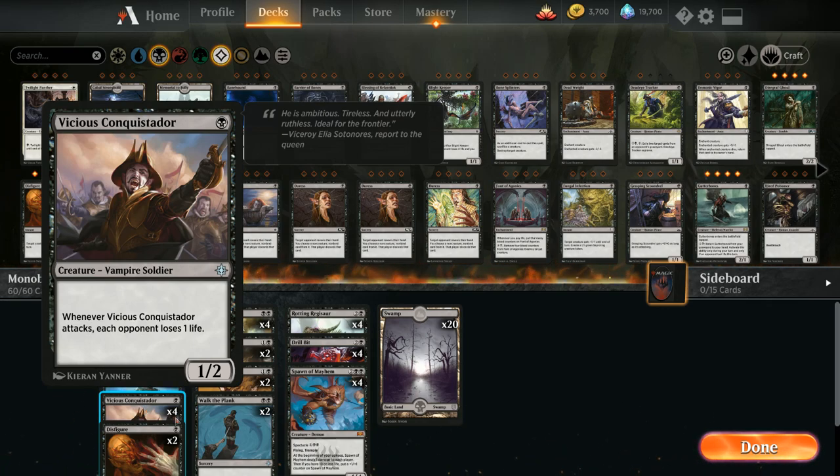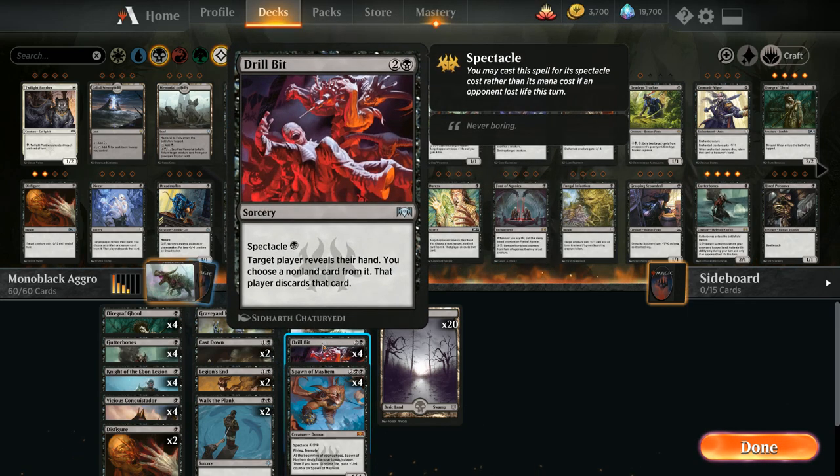We do have some Spectacle cards in this deck besides Spawn of Mayhem. We've got four copies of Drill Bit, which has a Spectacle cost of just a single black. For one mana we can cast it if the opponent lost life this turn, look at their hand, and take any non-land card from it — giving us nice hand disruption, maybe taking away a key removal spell or sweeper to disrupt the opponent's game plan.